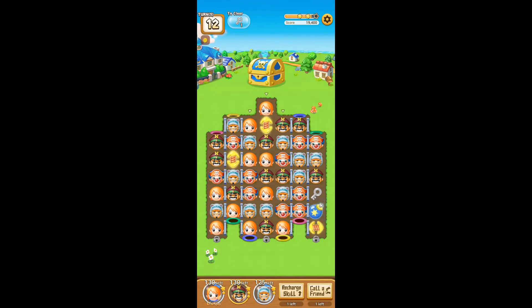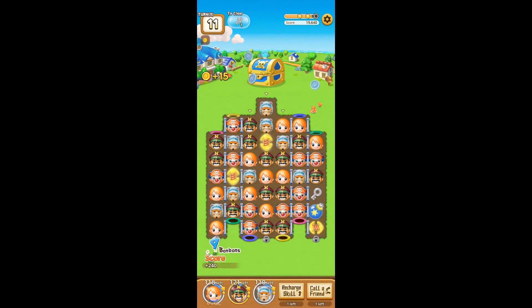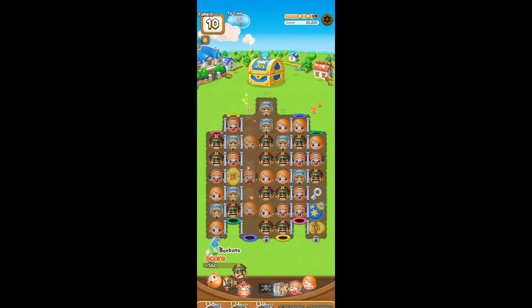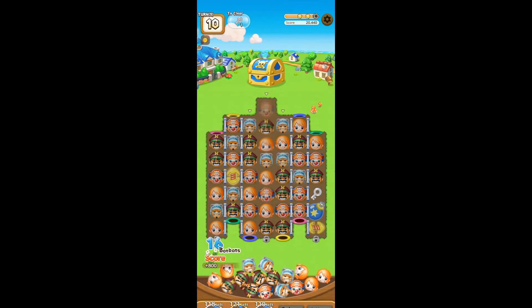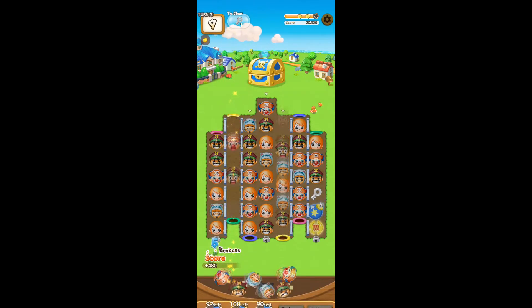Get the first two keys down to the bottom unlocked, leave the third one, and keep an eye on your turns to make sure you can complete the stage. Just keep using the ability at every chance you get — a higher combo means more bonbons matched, which means you're quicker to use your abilities.